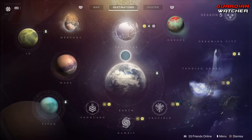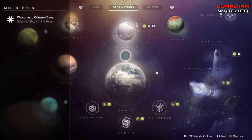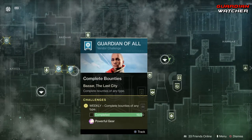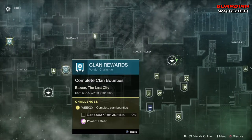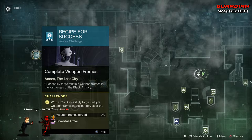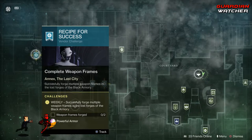As for the challenges, we have one milestone for this week and that is Welcome to Crimson Days, which requires us to speak to Shaxx in the Tower. Then we need to complete 20 bounties of any type as well as earn 5,000 XP for your clan, and then create 2 weapon frames in the forges.